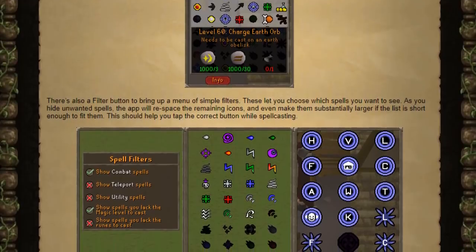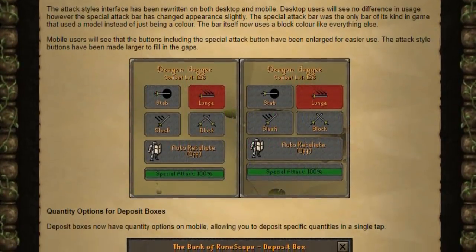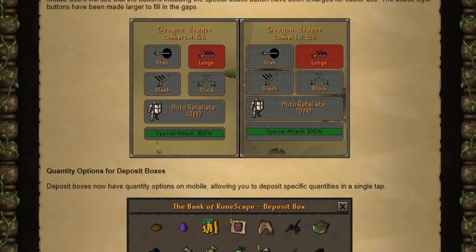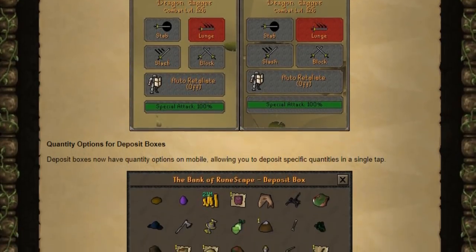This is an awesome change, I'm so happy it came out before mobile. Another small change is they've changed the size of the special attack bar. I'm not really sure if I like the look of it now, although it is good that it is bigger. I kind of wish it was just all green and the same amount of gray on the outside, but maybe that's just me.